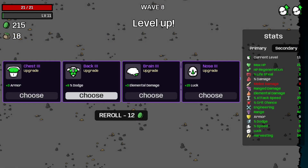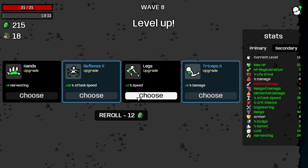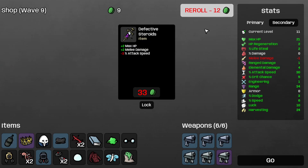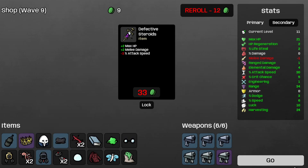That's wave 8 completed. Let's take some more elemental damage for the scared sausage and some more attack speed — that's now 30%, which is good. Let's take the crown, the fuel tank, the star. Now I'm broke, on to wave 9. These scared sausages now do 5x3 burning damage, which is a good thing, although I think I need to increase my range damage.